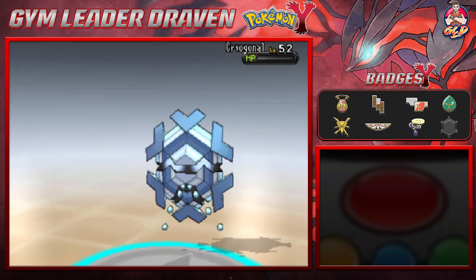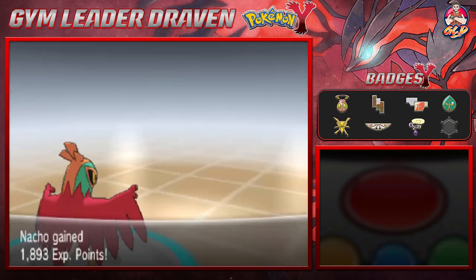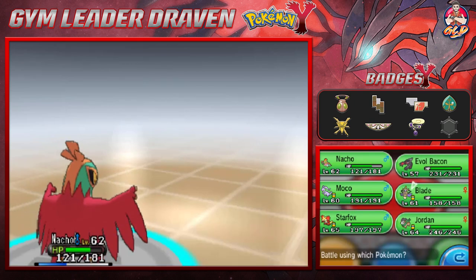Let's go with a High Jump Kick right here — and the High Jump Kick does it sting! There we go, and we get some more points. She's gonna be coming out with a Piloswine.